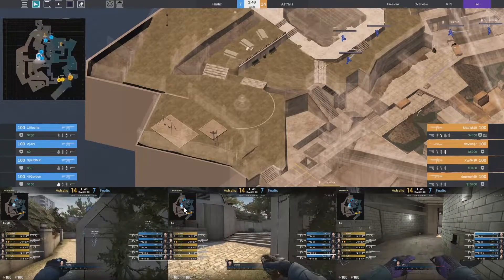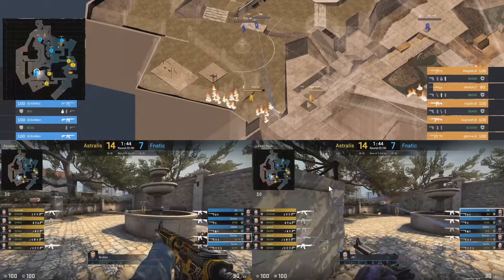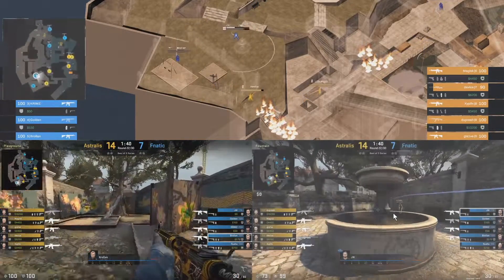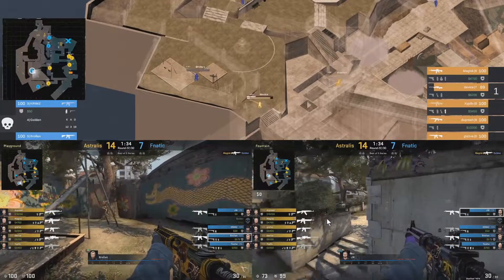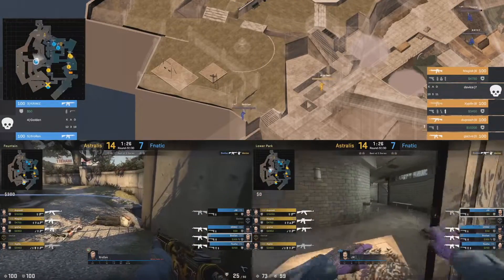This next one is playground aggression. We're going to see two molotovs — one for stairs and one for playground — with JW and Broland aggressing. As JW gets towards the entrance of the stairs, he throws an additional molotov back there, a third molotov, so device is basically stuck between two molotovs, allowing Broland to get towards the playground area. JW tosses a grenade towards the stairs and falls back towards the party area to watch connector, while Broland creeps up towards the playground and finds the kill on device.